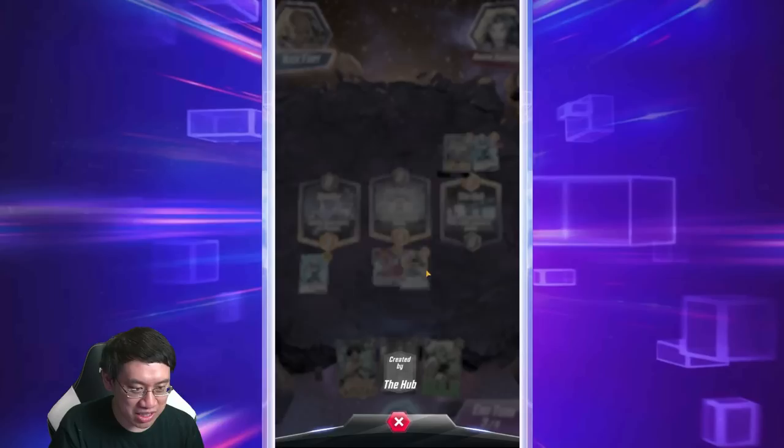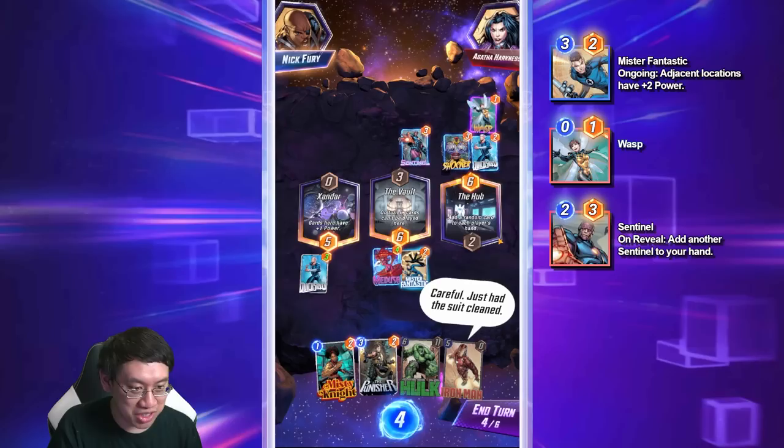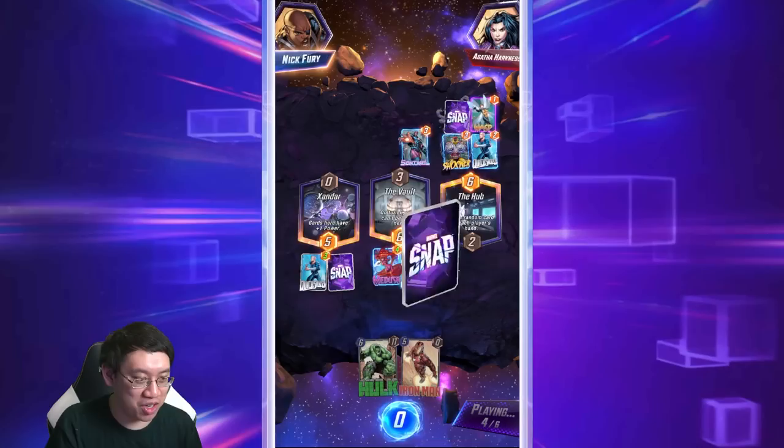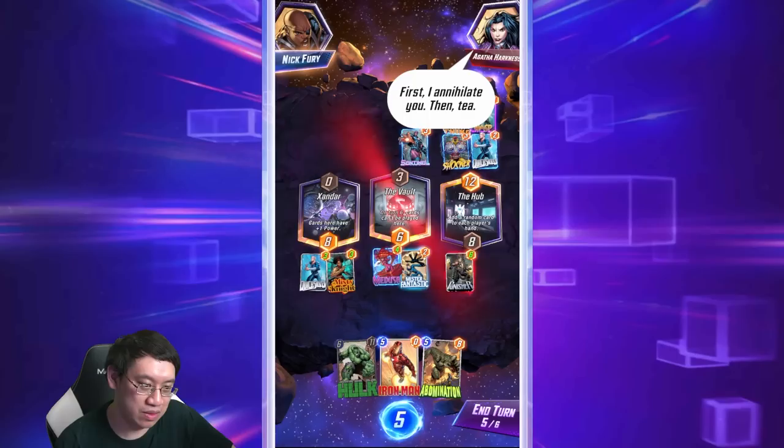Play Mr. Fantastic in the middle — he adds two power to adjacent locations. Every single game of Snap you're going to get three random locations, and that'll change up your strategy. For example, Xandar makes you want to play multiple small cards there because that's a greater ratio of power added per mana spent.